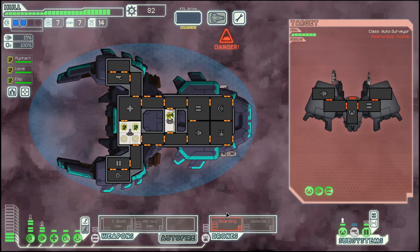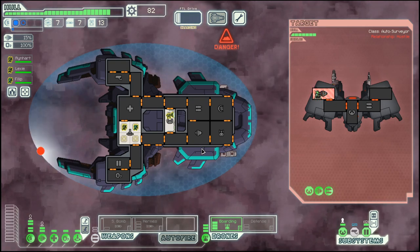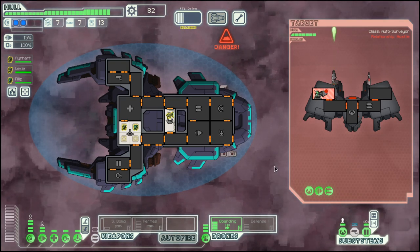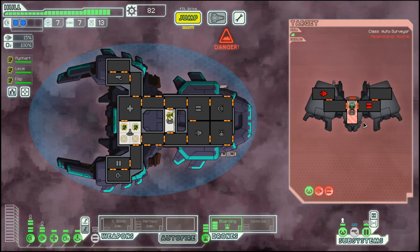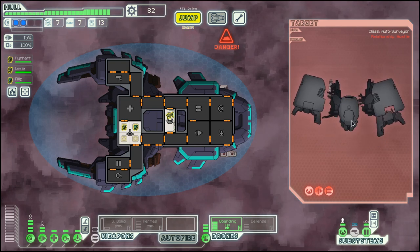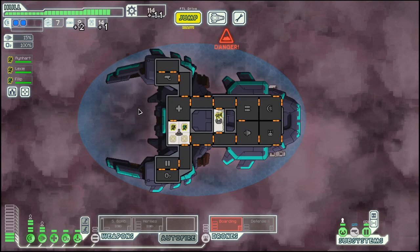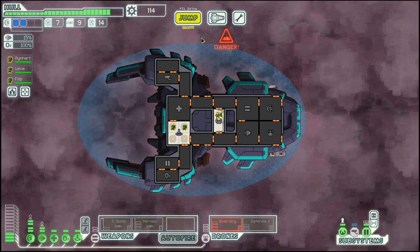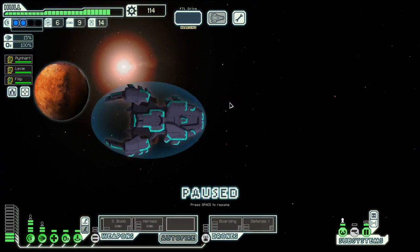We will attack this ship again with the boarding drone, which means it will take once again a bit of time. These kind of automated ships with the compartments all connected together are so much better when dealing with a boarding drone, because the compartment where the boarding drone enters will be breached, so that system will never be repaired. And with the other layout of the automated ship, you then only have one other system, which tends to make for a bit of a lengthy fight.